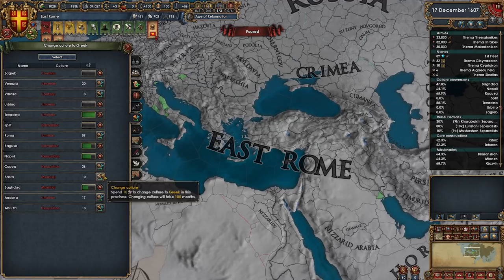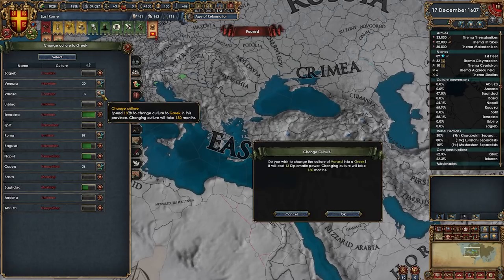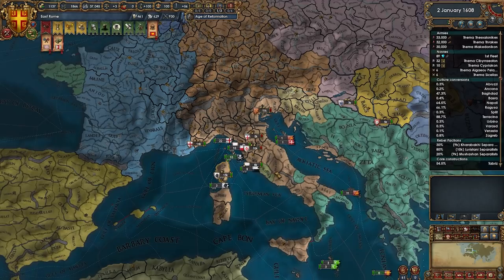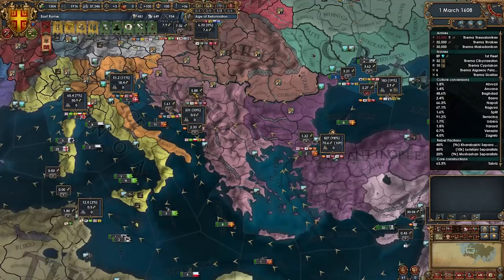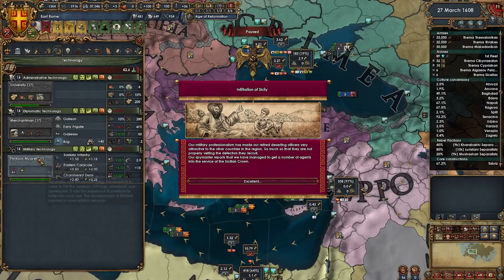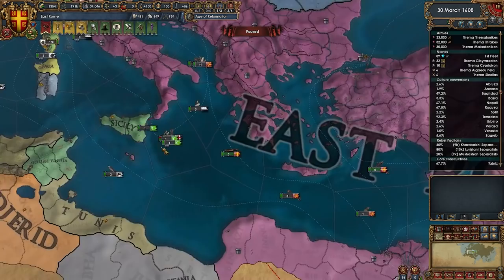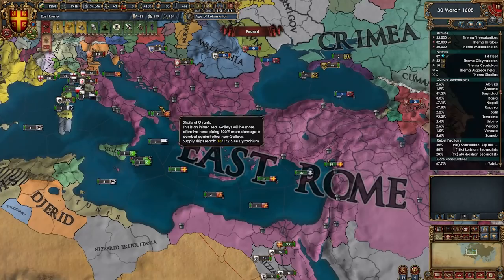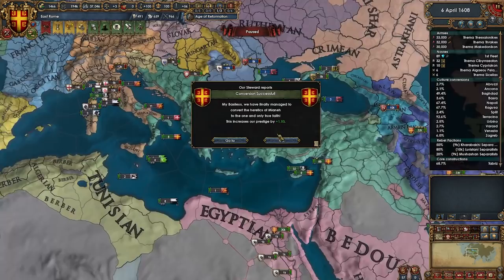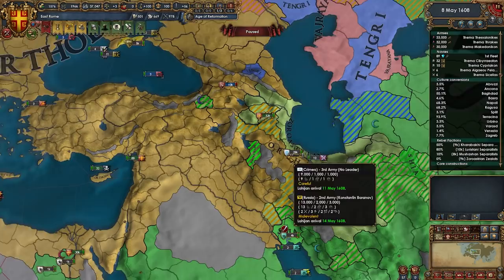Once I finish these cores I'll attack Mazaran and take the rest of the trade power — there's a trade center in Sari and Shirvan is an estuary, both very useful. Let's check the culture map mode — we haven't looked at it in a while. Oh baby, that is a great looking map! Venezia is going to be converted to Greek culture — that's incredible. One province was converted to Tunisian in Rome, which is really funny.